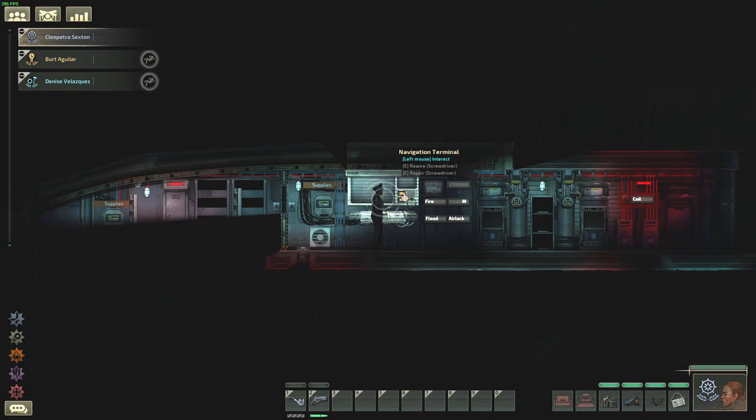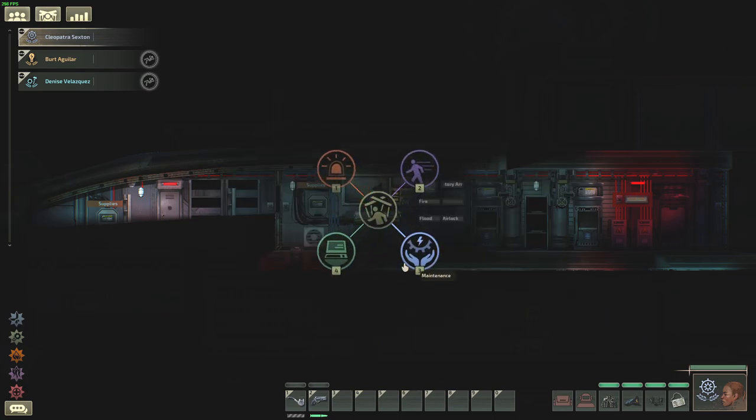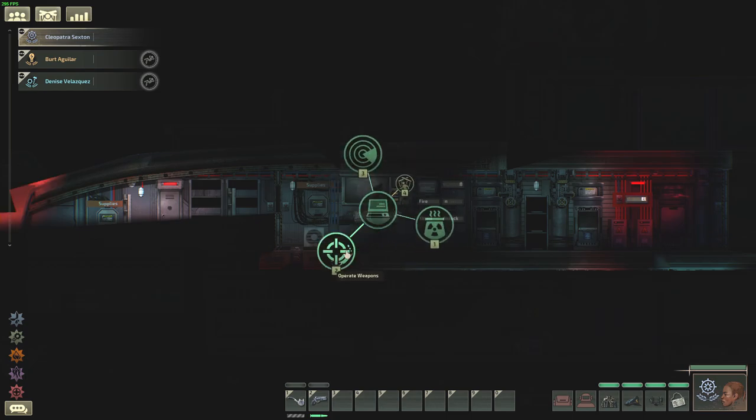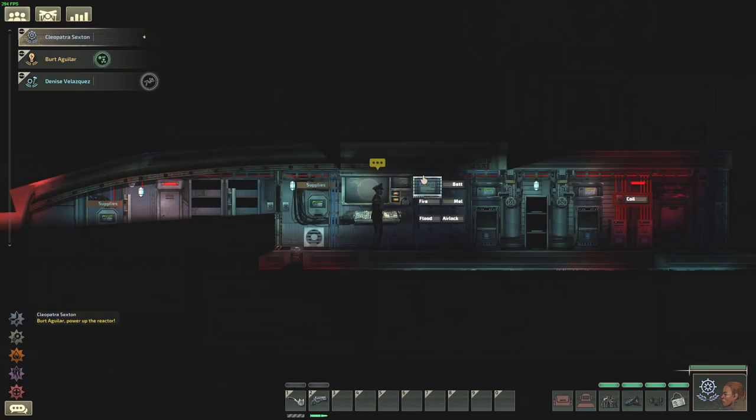First I'm going to talk about how to give orders and order priority. There are two ways to give orders. The first one is you middle-click and you have four order categories. For example, in this ship the reactor is still offline, so if you want to give the command to turn it on, go to Operate, left-click, then go to Operate Reactor and left-click again, then left-click Power Up.